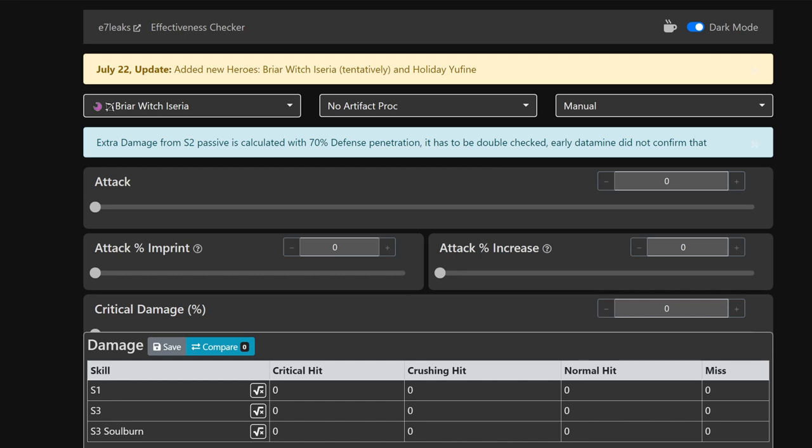The funny thing is they release a bunch of evasion units and then they release a unit with increased hit chance. Of course we did not see that coming in the slightest - and by that I mean everybody saw that coming.